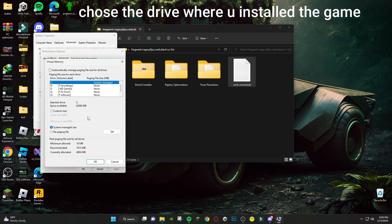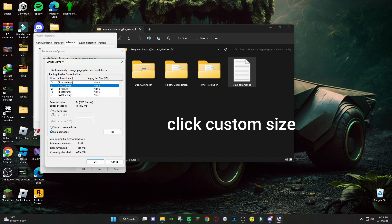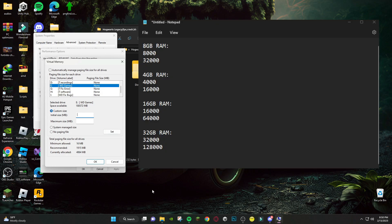Choose the drive where you installed the game. Here you have to write the number for how much RAM you have, in megabytes.